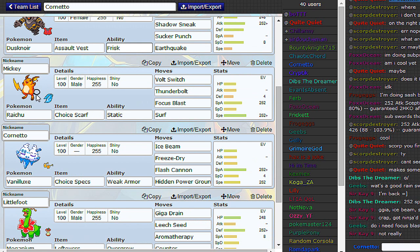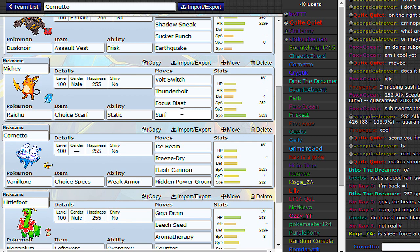This thing, Mickey, is going to be a Scarfer. By the way, Raichu and Pikachu can now run Surf, which for some reason was disallowed before. I think it was a programming error on Showdown's part. Now you can run Surf, which I've run over Grass Knot because Seismitoad is up in NU. And you can't run Lightning Rod, so go Static.